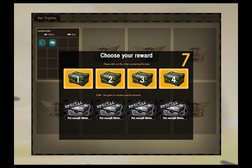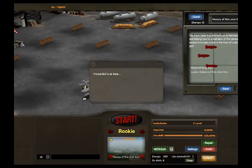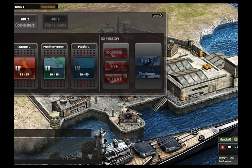Choose your reward — please click on the chest containing the item. What — Wing Area R1? I don't know what that actually is. How do I go back? Let's see what I can do with that part I just got. So they're all the different terrain challenges.